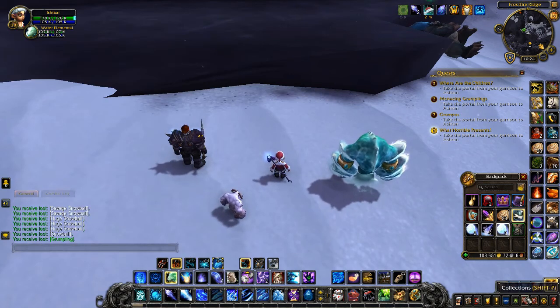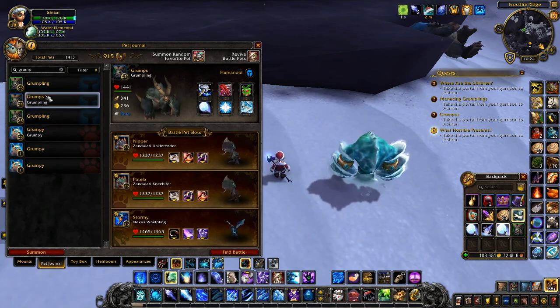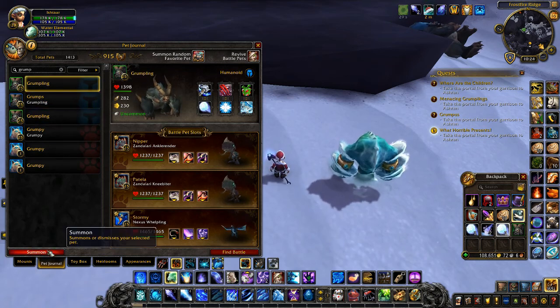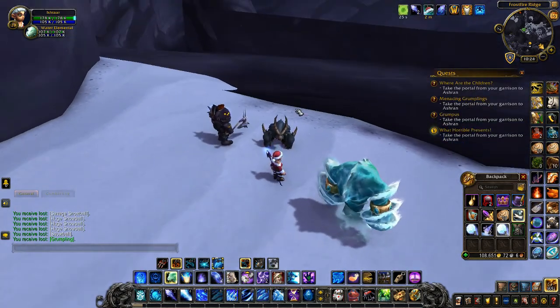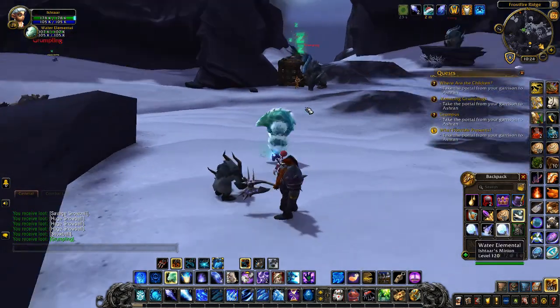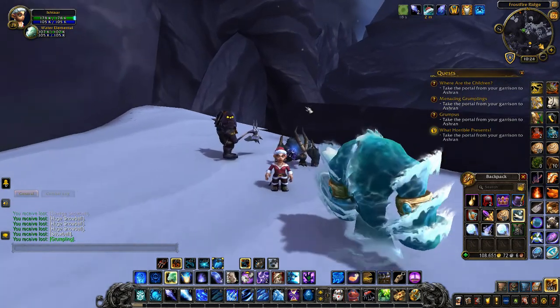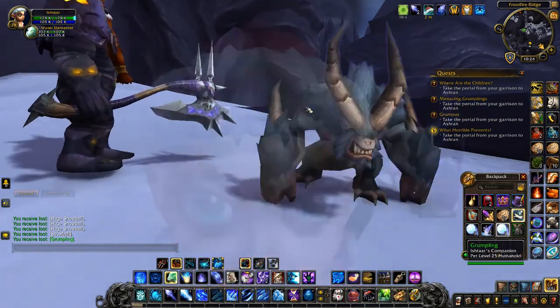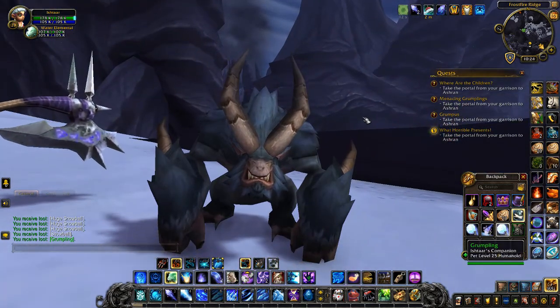He can be caged and sold on the auction house, though I'd always check your auction house prices before farming them if you're hoping to make a little gold, just to make sure there's a margin for profit. As you can see, it didn't take very long for me to get one, so it's not too hard to farm this particular pet for yourself.